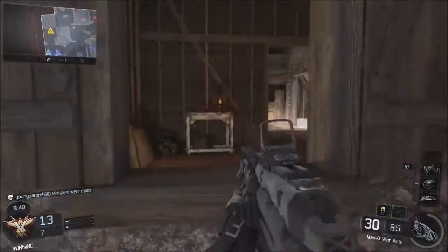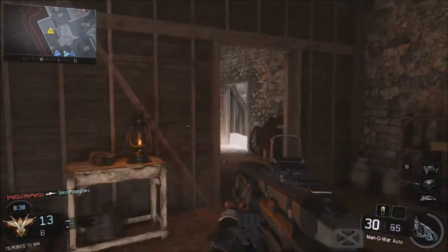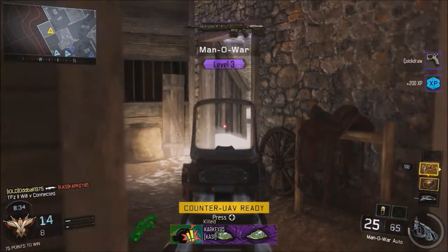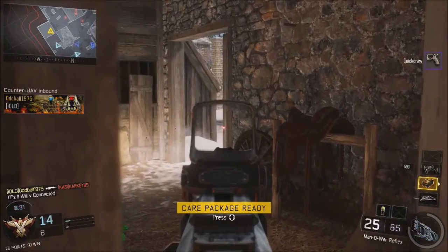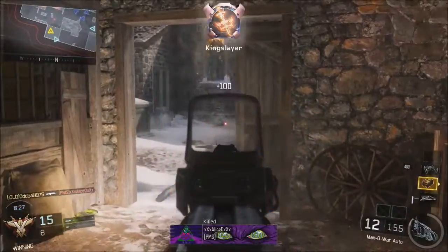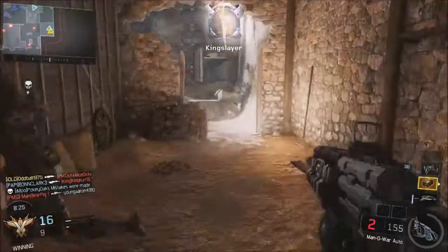My favourite cheap tactic is to put it on flags in Domination, or to find myself a nice choke point, like I do here. I found a nice little choke point with lots of players rushing through at me, and it gets me a few good kills.